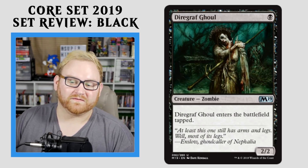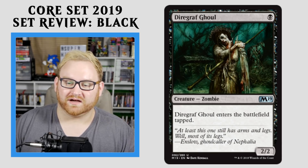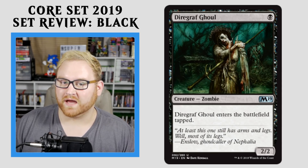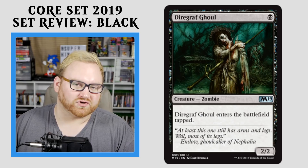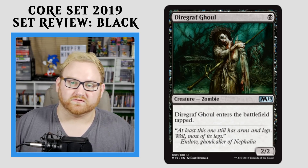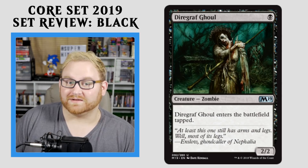Moving up here, we have Diagraph Ghoul — a Zombie. Once again, a 1-mana 2/2 that enters the battlefield tapped. A 1-mana 2/2 is not bad at all in Draft and Sealed, and also in Standard if you want to build a zombie deck. Entering the battlefield tapped is a little annoying after turn 1 or 2, but it's okay — not going to be a huge drawback. I wish it had an ability where it could return itself, but this is a decent reprint. Love Diagraph Ghoul. It's still at the uncommon slot — I feel like it should probably be at the common slot.